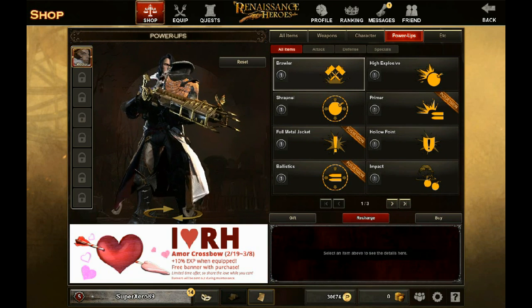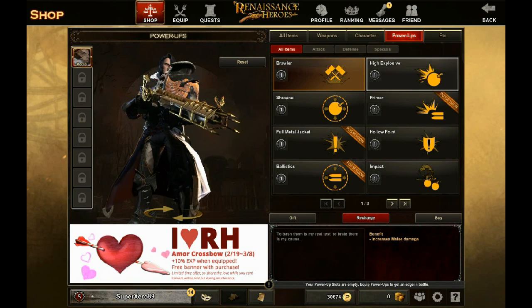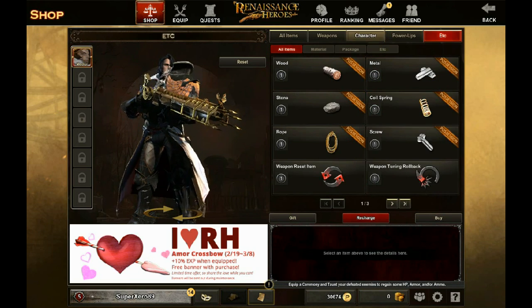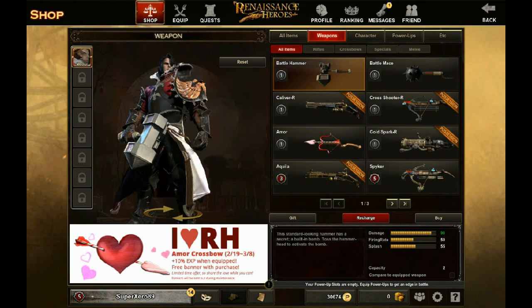Power-ups are interesting — they're little buffs you can equip and apply to your character. They do all sorts of different things. For example, High Explosive increases bomb damage, and Primer increases rifle damage, and so on.